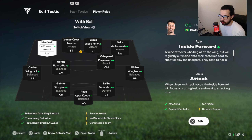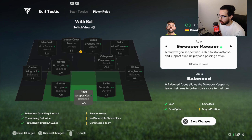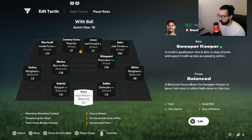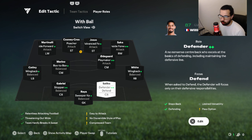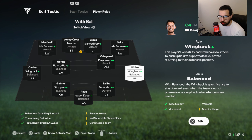Player roles for the 4-2-4: two center backs, left wing back, right wing back, one box-to-box center mid, one playmaker center mid — like a number 8, more attacking. Left winger, right winger, and two strikers. Sweeper-keeper balance. Both center backs however you want: defender-defender or stopper plus defender. Right wing back: please put wing back plus and balance — if you have a wing back plus it makes it even better.